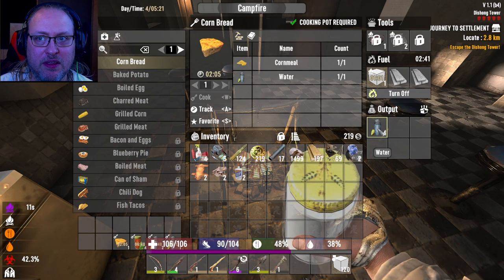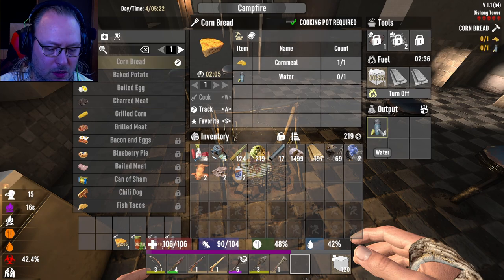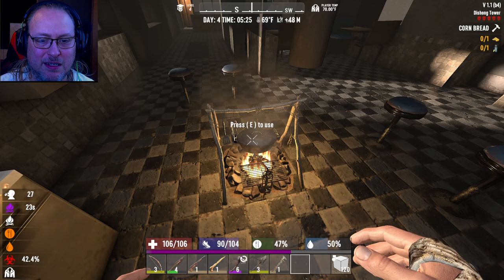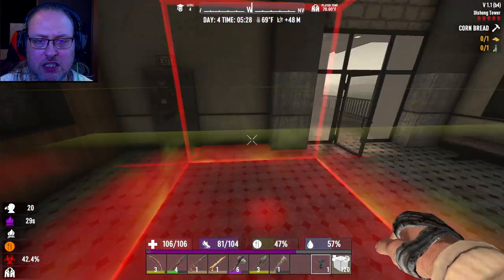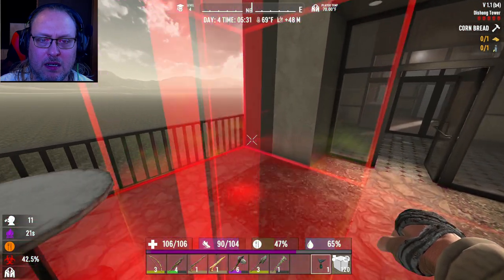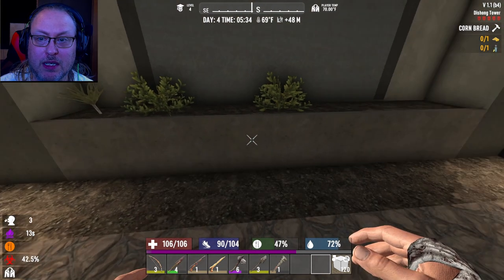Let's go ahead and drink these since we will soon have water on the way. Now that we're going to have water on the make, my question is can I put it right here and have it collect? Yes — otherwise that should be red. Okay, nice.